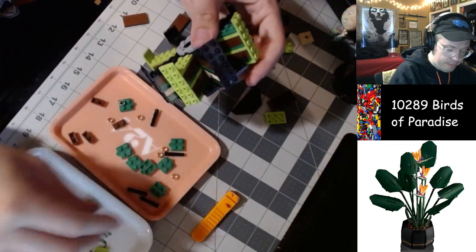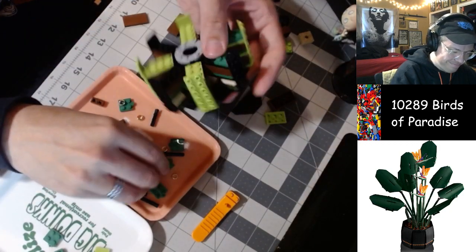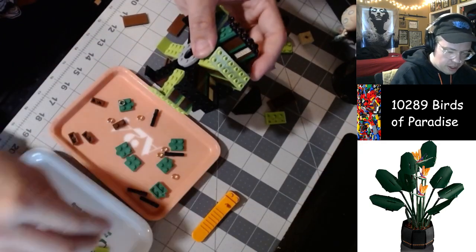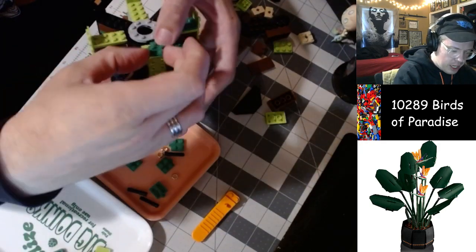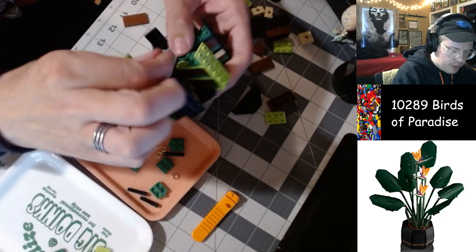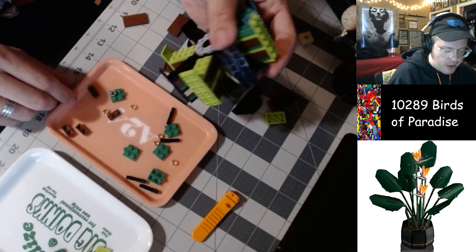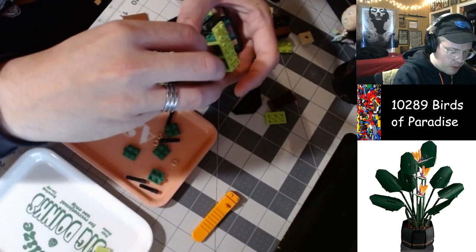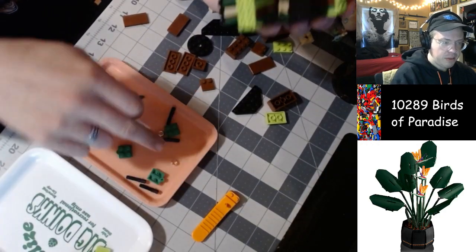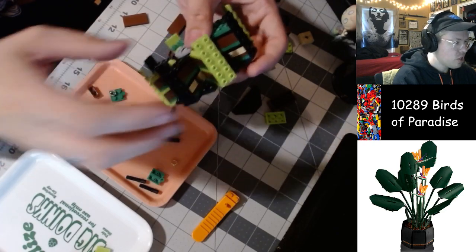These hinges are going to add a little bit of structural integrity, so that's definitely good. Another row of hinges, and I've still got rings left so I'm quite certain we're going to get another brace — basically the same thing, with these pegs and the rings. That seems like a certainty.